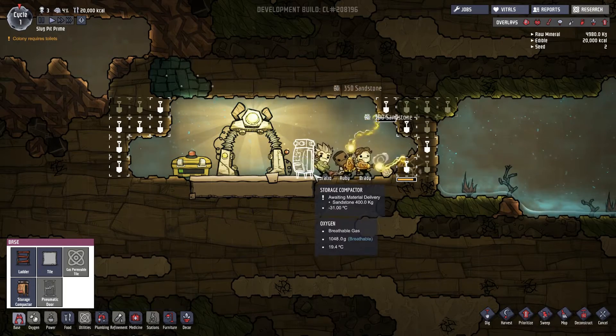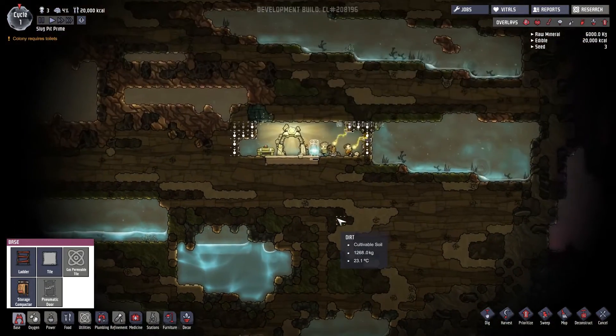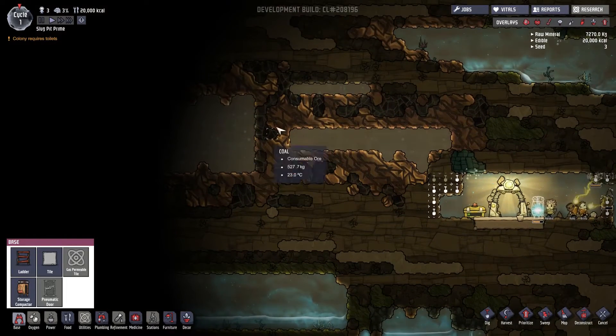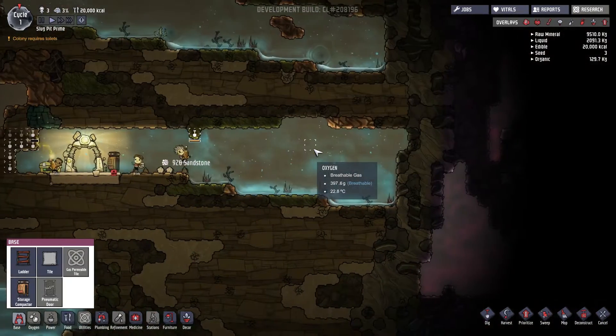First thing we're going to build is a storage box. We're going to build a toilet — actually, we're going to wait on the toilet for a little while. There's a lot of vacuum, so we need to figure out exactly where we want our toilet.